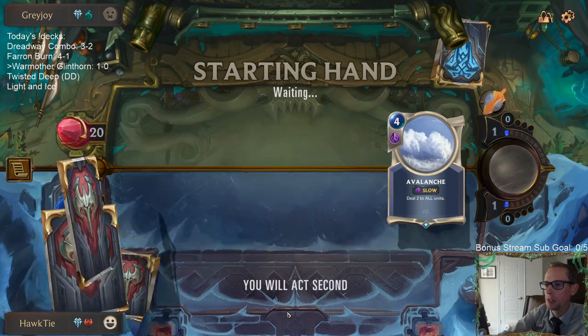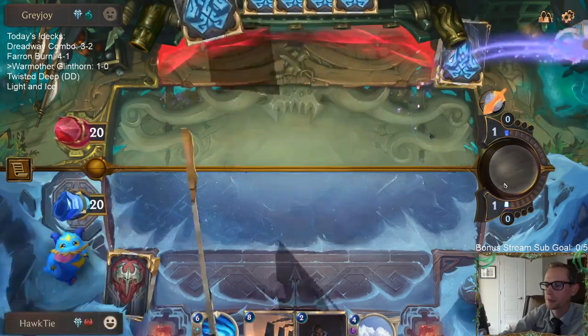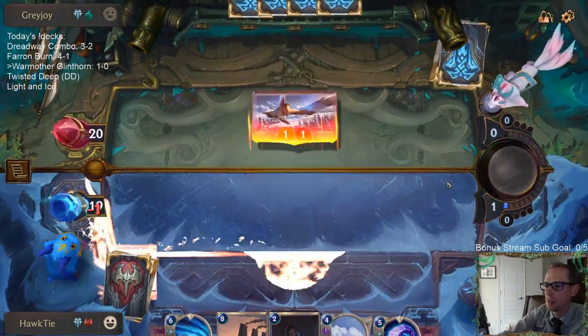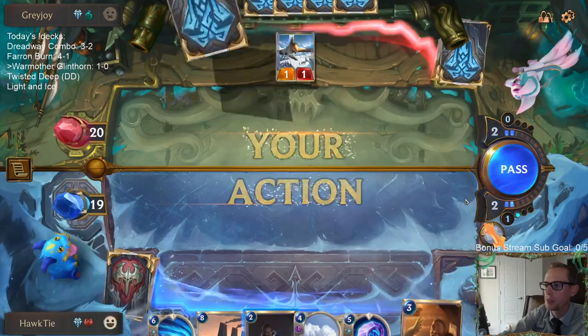I want ramp and Warmother's - neither. Okay, there's ramp. I do not want to see Calista, or at least I don't really want to see either.